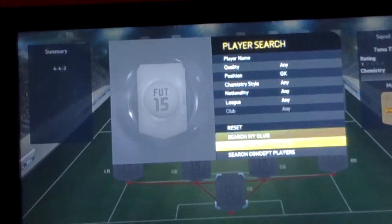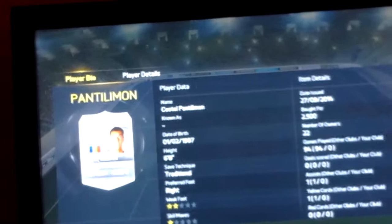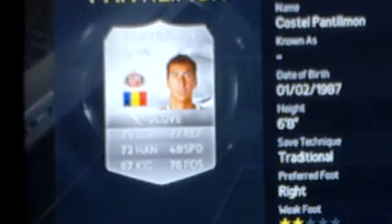Starting off, the goalkeeper is Costell Pantelamont, the former Manchester City goalkeeper. I'm not sure if you can really see the stats well, but there are all his stats — he's amazing. He costs 2,500 coins, he's quite cheap. A really good silver player with really nice stats as you can see.